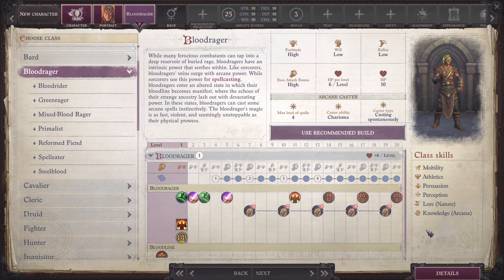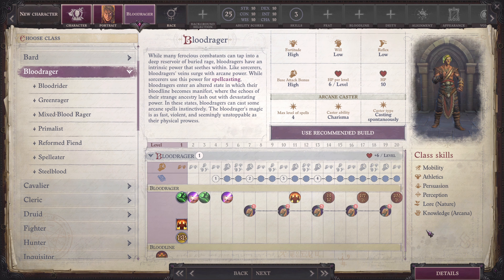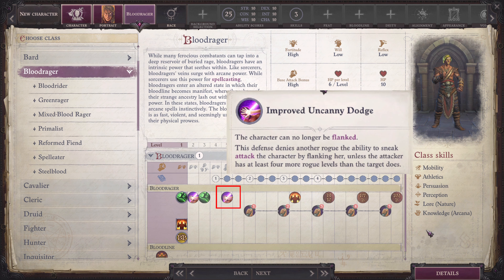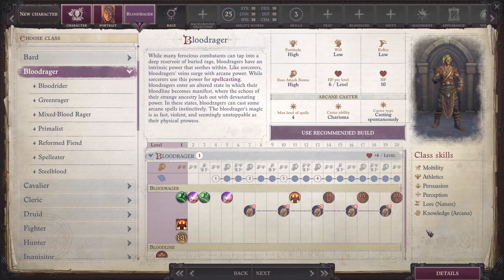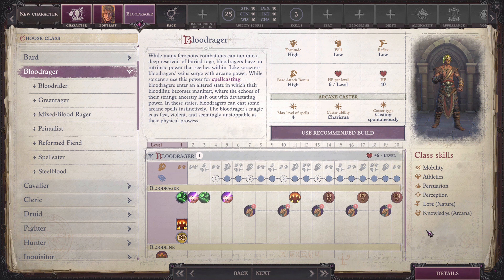At the get-go, Blood Ragers gain Blood Rager proficiencies, fast movement, and Blood Rage. They also have to choose a bloodline similar to Sorcerers, but they differ in their progression. At 2nd level, they gain Uncanny Dodge, which becomes Improved Uncanny Dodge at 5th level. At 3rd level, they gain Blood Sanctuary. At 6th level, and every 3 levels thereafter, Blood Ragers gain Bloodline Feed.